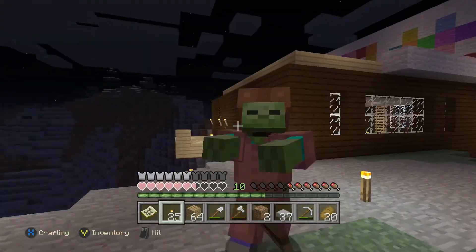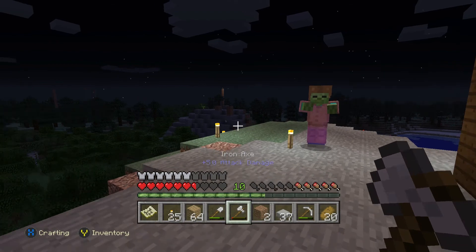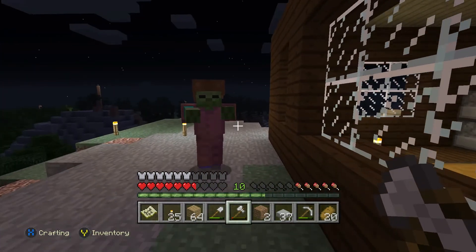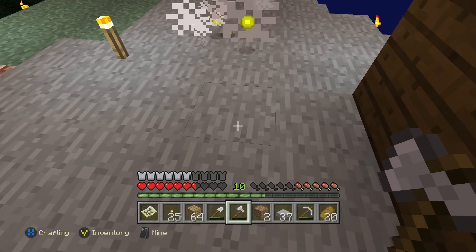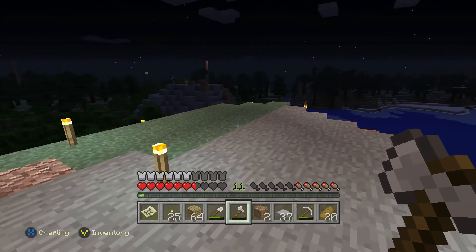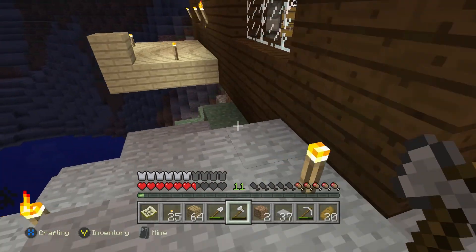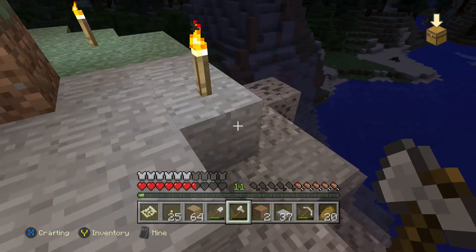Whoa, oh my god you made me jump! Oh, what are you wearing? You've got special armor that's really strong - it's shining purple, it's been enchanted. Give me something enchanted - a leather cap. A leather cap? I was hoping for something cool and amazing, and no, nothing at all.